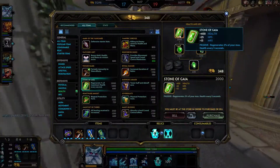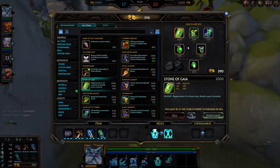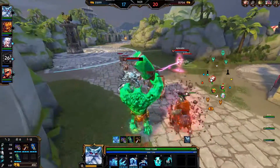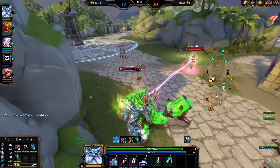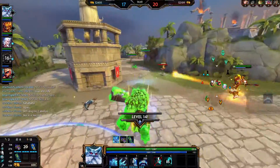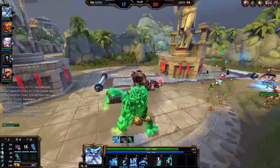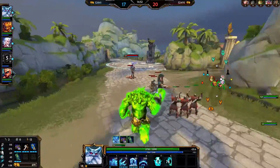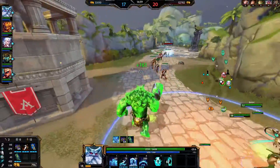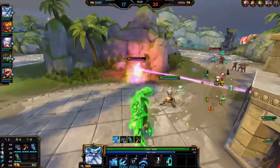I'm going for Stone of Gaia next — that's probably the HP item to round it off with. It provides 400 HP and health over time — I think 2% of my HP each five seconds, so around 80 HP every five seconds. With Rod of the Sleepiest I also get a little bit more healing, and getting me low requires a lot from the enemy. I can heal up pretty easily.